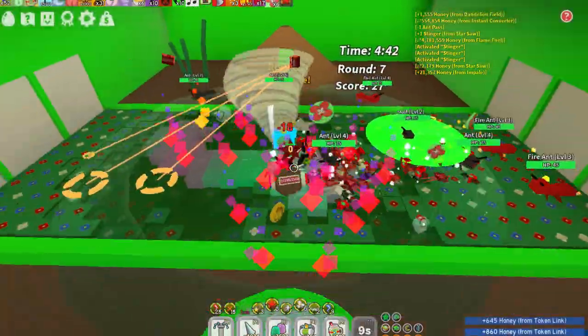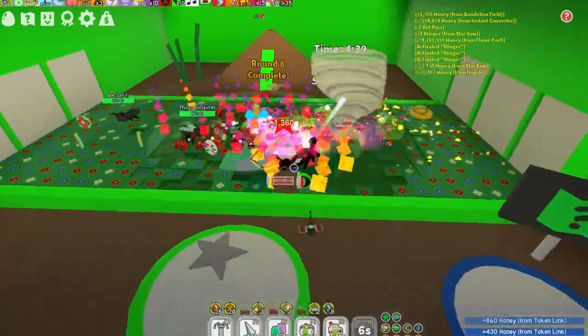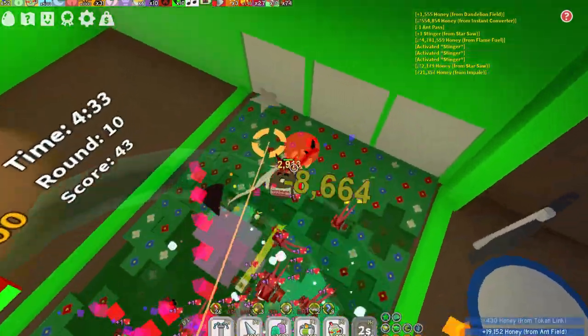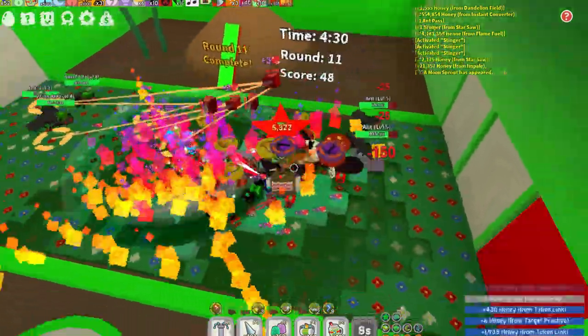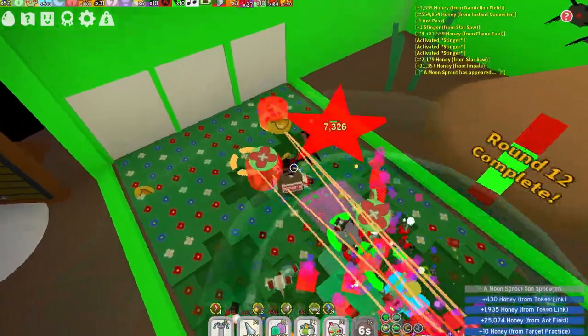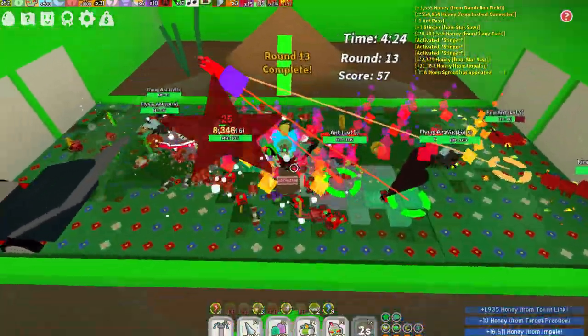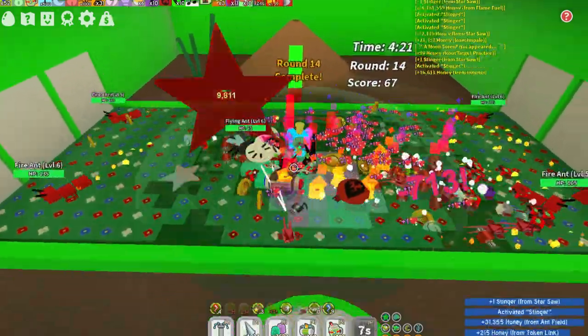The reason this is so important is because the saw really helps kill a lot of ants, and the faster the ants are dead, the more your bees will make tokens. It's really important that you have a lot of flames going on because they are what help you get to the next round almost instantly. If you look at the round thing, the flames are collecting enough pollen to instantly chew that up.